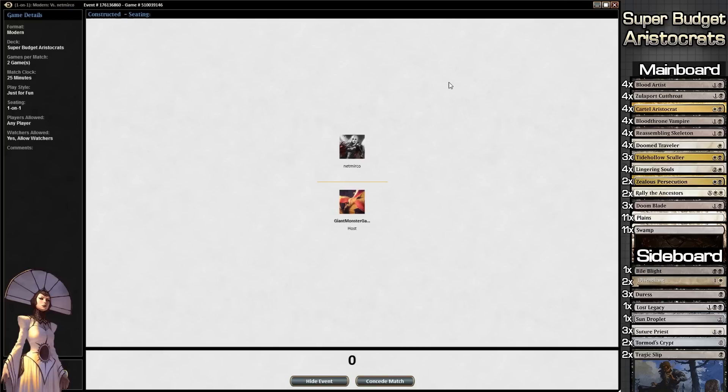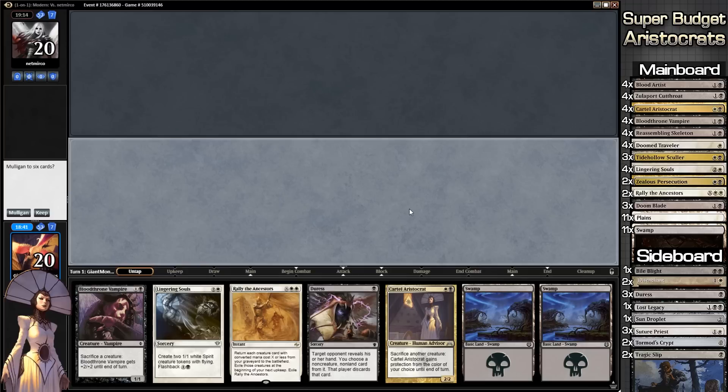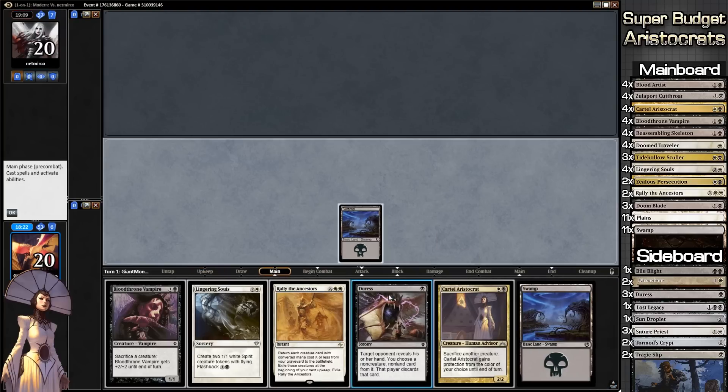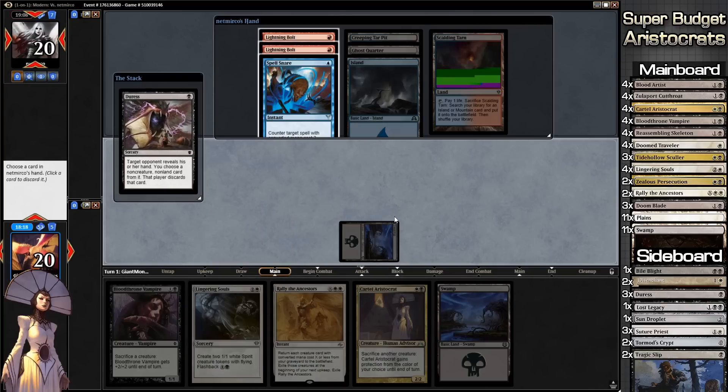We're playing up a matchup that we should in theory have reasonable odds against. We're going to play first. We can always play Duress first turn, Bloodthrone Vampire second turn, and hopefully within three turns draw a Plains. The one downside of this deck is we don't have dual-colored lands, so it's super hard to get both black and white mana as early as possible.